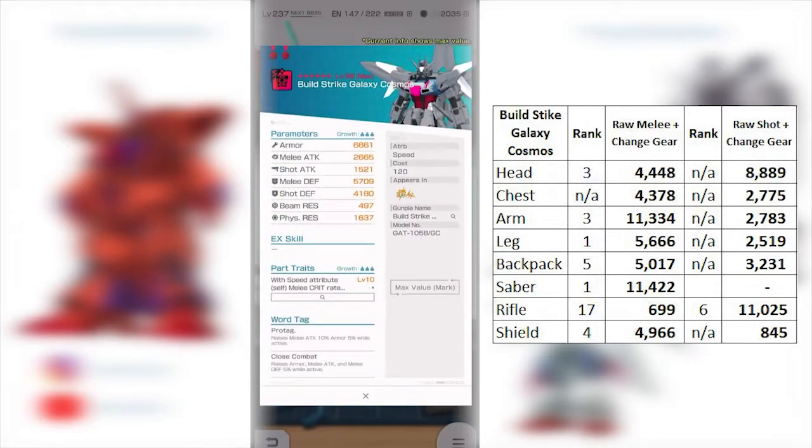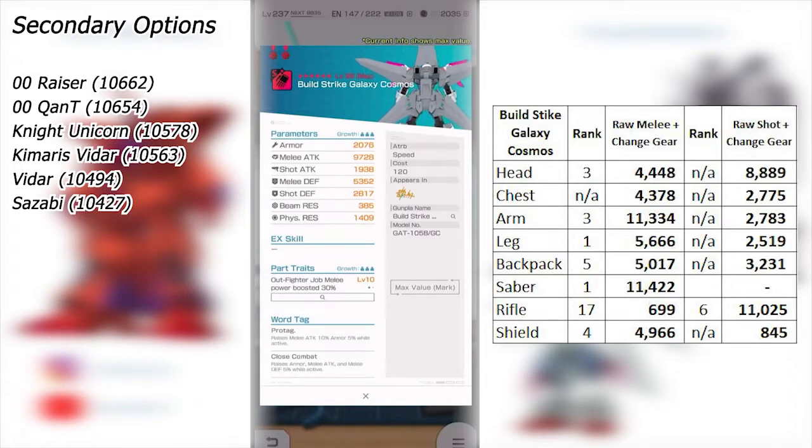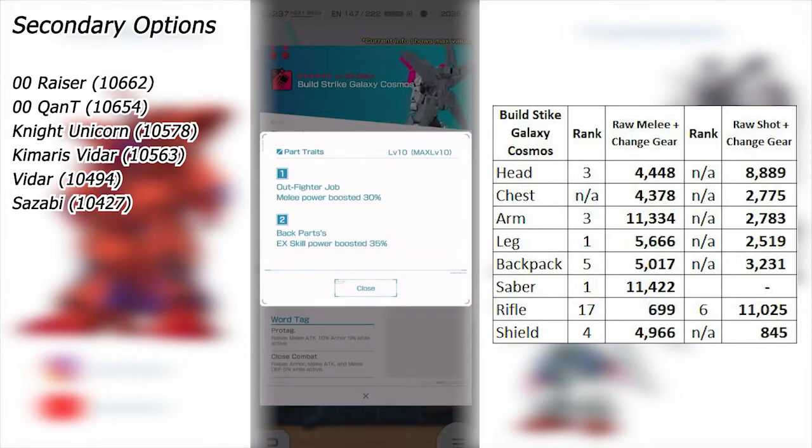Moving on to the arm — this is probably something you want to alterate. The stats are pretty good at 11.3K, around rank 3 right now, though it may drop next week with new revive alteration banners. In less than 20 hours we should get a new banner anyway. The portraits are what we wanted: when using Out Fighter, melee power boosted by 30%, and when you have a back piece equipped, EX gauge boosted by 35%. We have seen better, but this is a good set of portraits with high stats. However, if you mainly run In Fighter, this may not be ideal for you.